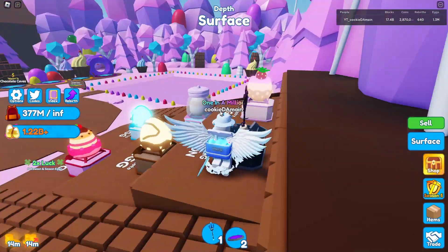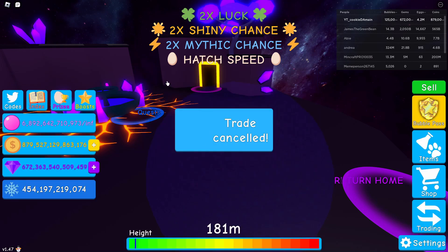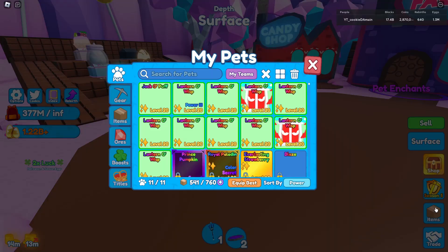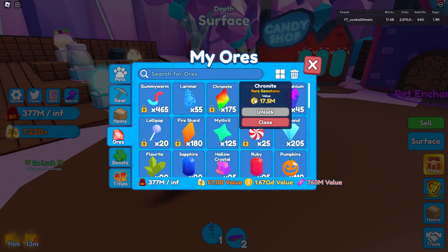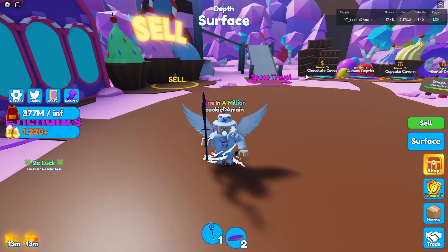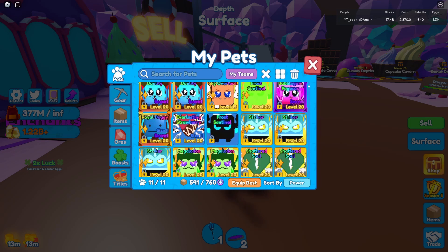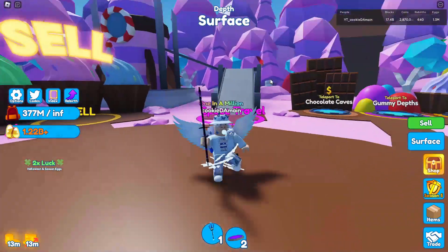For number twelve — and a lot of people want this — it's the ability to trade ores and gems. Ores are hard to find, and some people want thousands of fire shards to deposit but don't have them. Being able to trade pets or gems for those ores would be great. A lot of games have this feature besides Mining Simulator 2, and it would be a great way to trade and fix the value of pets.